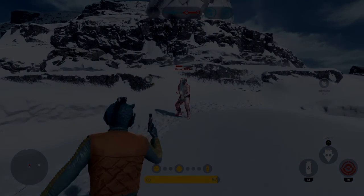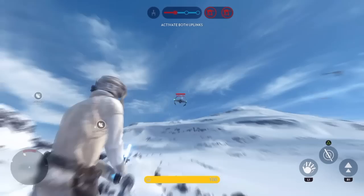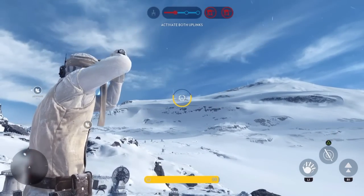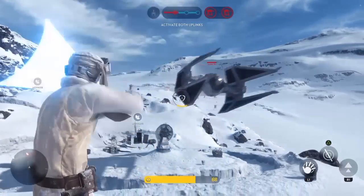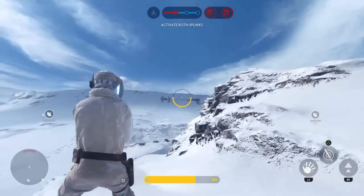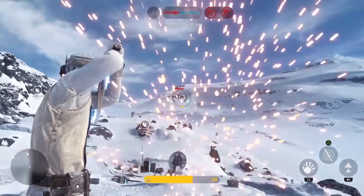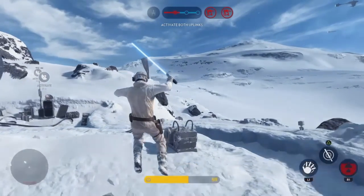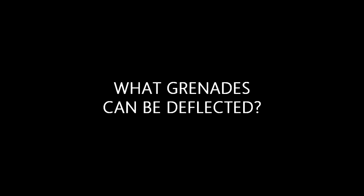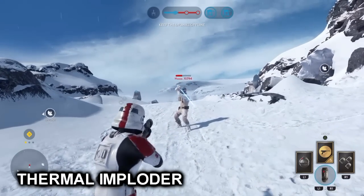I'm not sure if this is the case all the time, but it does show that it can be blocked and deflected. Here we tried if we can deflect the blasters of a TIE Fighter or TIE Interceptor, and we could, but it's similar to the AT-ST — it does deal splash damage, especially with the TIE Interceptor because it is hard to exactly hit the hero on the lightsaber.